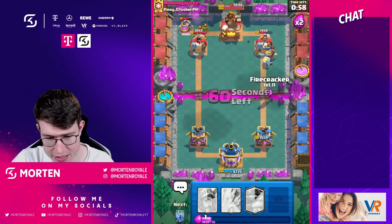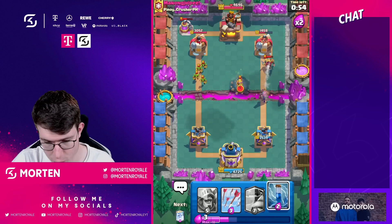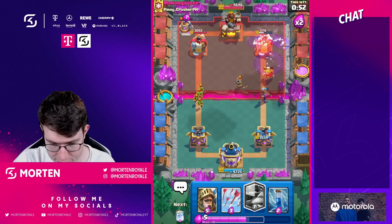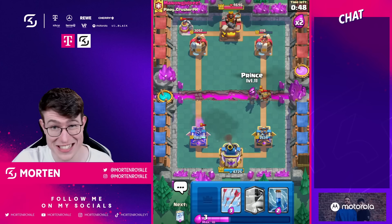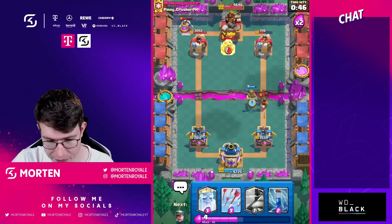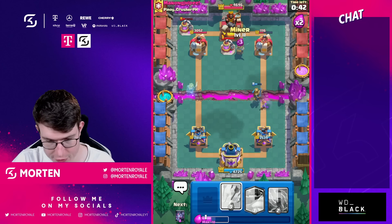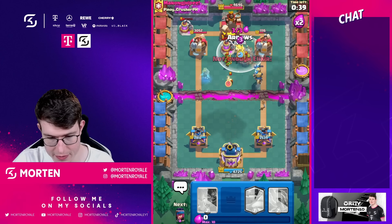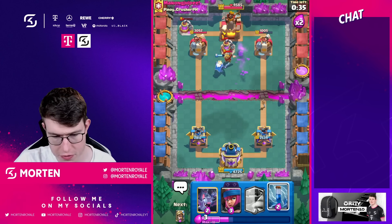We still got the damage on the pump. Going for my evil cracker — of course it's not as powerful as it used to be, but on defense evil cracker is just absolutely incredible. Going for my ghost, then miner and arrows. One pump shot — almost two.